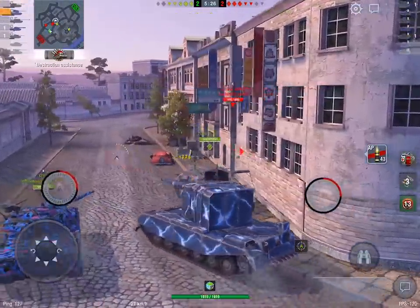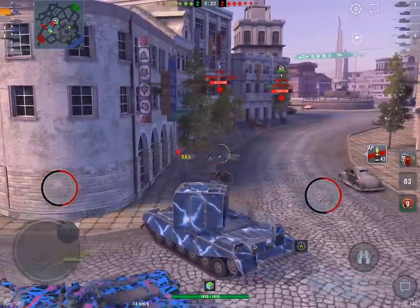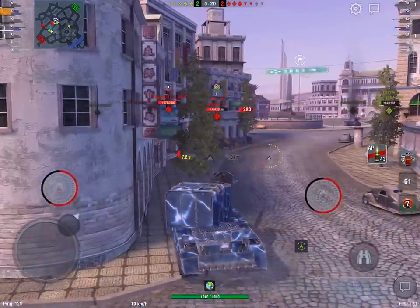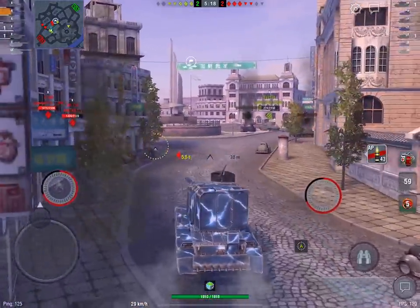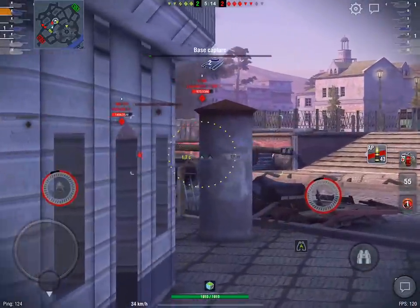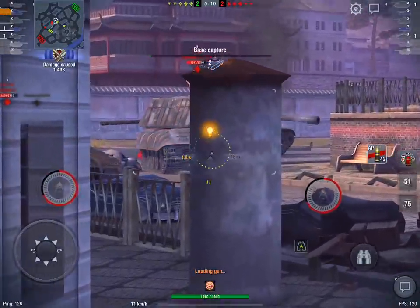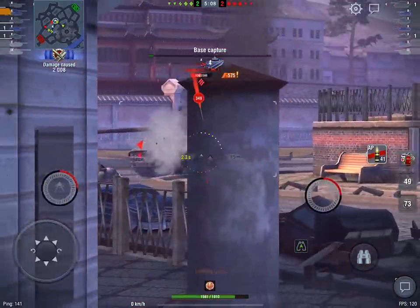So they see something they can pen with HE and they immediately start shooting it with HE because it's got such poor armor — but you've got a 20% spawn liner, and that will take a huge chunk off incoming damage. It's a lovely bit of kit for a tank that really really needs every bit of advantage it can get.